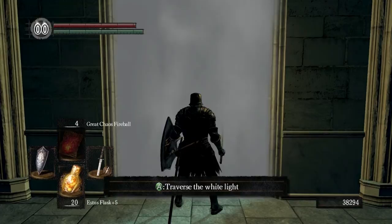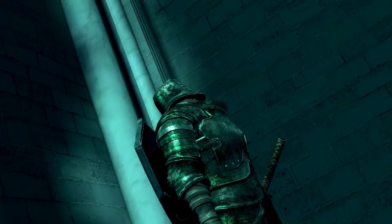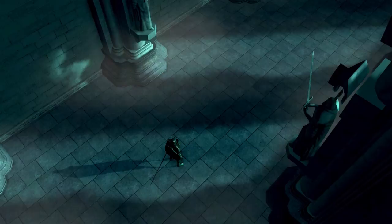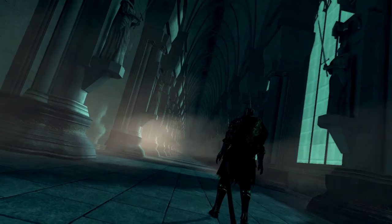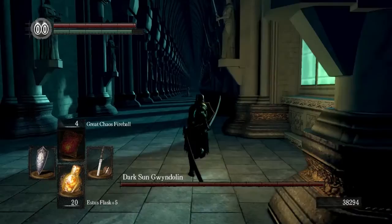This boss is very easy. 'First thou offendest the godmother, and now thou see fit to trample upon the tomb of the great lord. I am the dark son, Gwyndolin. Let the atonement for thy felonies commence.' So this is Gwyndolin - he is the son of Gwyn. He's very easy to kill. He basically just has long range attacks that are pretty easy to avoid.